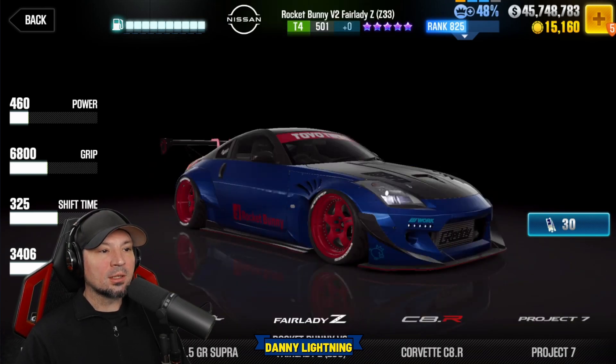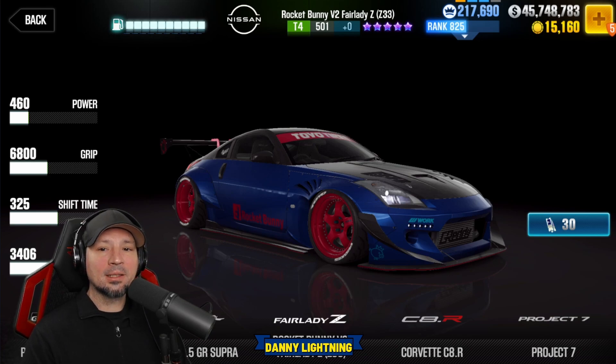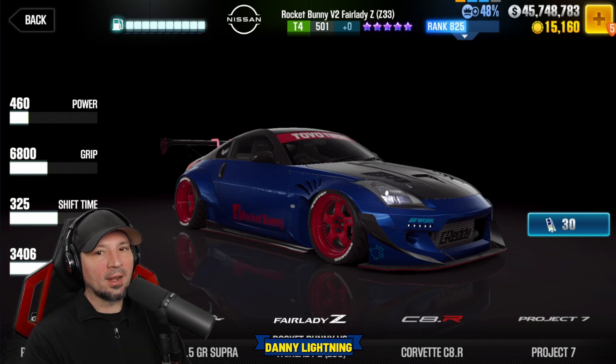Now for 30 tickets, you can get this little Rockabunny Fairlady Z, which is really cool. This is definitely worth picking up for 30 tickets — not too bad. Definitely get this one and the Corvette if possible.